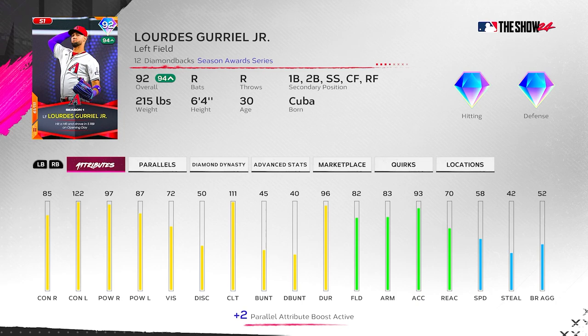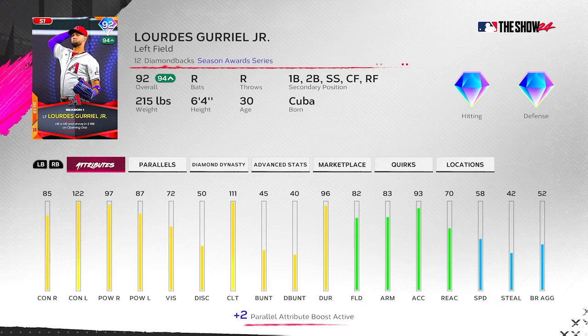If we got him up to P5, he'd get up to 88 contact / 100 versus right and 125 power / 90 versus left, with 114 clutch — that's absolutely insane. The only thing I wish he had a little bit more of is contact versus righties, but even then it's not terrible. He does have 72 vision and 58 speed, so he's not going to fit the Buxton or the Arenado boost. He doesn't fit any boost, so he's just going to be what you see.